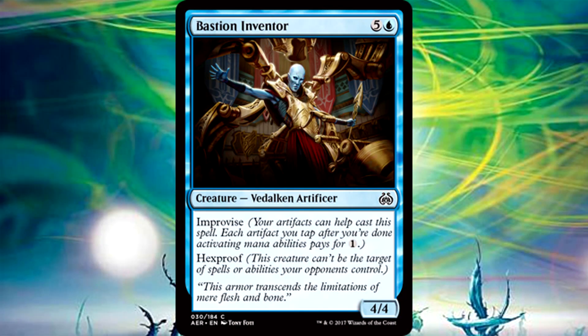Bastion Inventor is 6 mana for a 4/4 Vidalkan Artificer with Improvise and Hexproof. This thing is beefy as all heck. 6 mana for a 4/4 isn't terribly great, but Hexproof does make it more appealing, dodging most removal in the format. At least you know your 6 mana investment won't go down easy. And having Improvise does make it a bit nicer to cast.